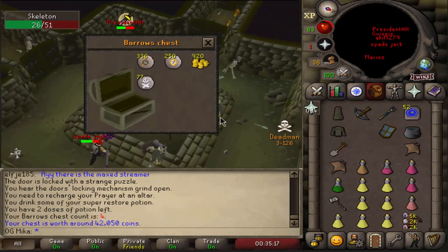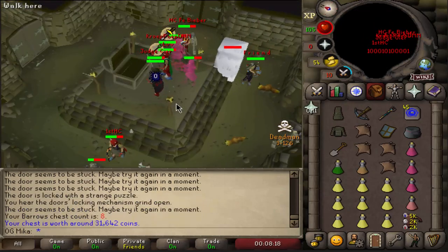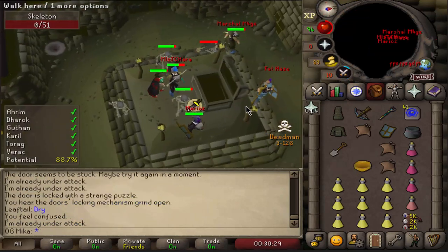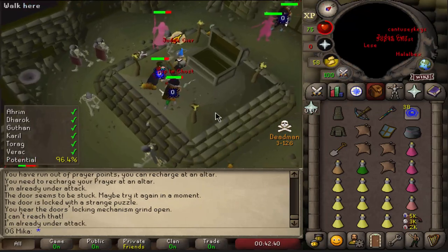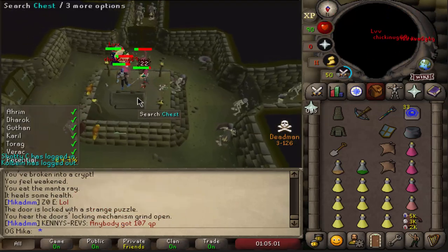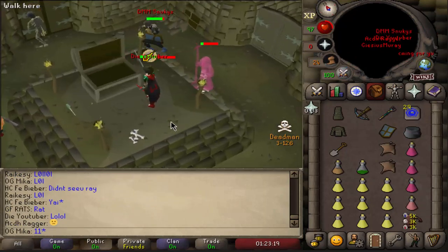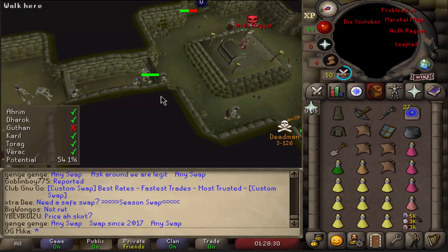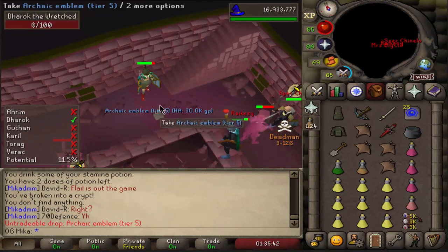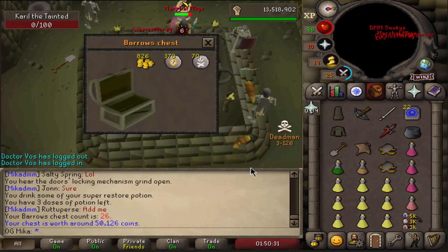For people who don't know how Barrows actually works: you have a certain potential. If you kill all five brothers you have a chance of getting one of their Barrows pieces. If you get extra potential — say 88% — you have a chance of obtaining runes, and above that you can get bolt racks and stuff like that. So potential percentage doesn't actually matter when it comes to Barrows items. In this video you'll see me just kill five brothers and instantly go for the chest, since I didn't care about rune drops or bolt racks.